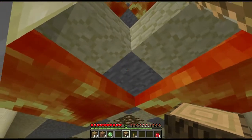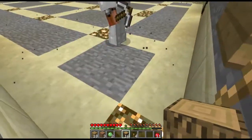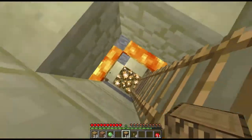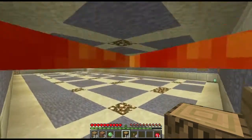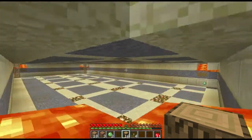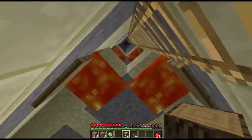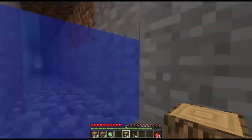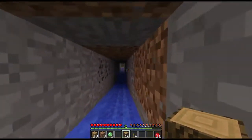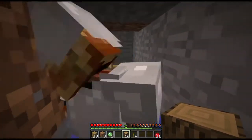Alrighty everybody, the lava blades are completely finished. As you can see, if I look up here, there's a load of them on all the levels. I'm just going to go from the very bottom all the way to the top and show you guys what we did so far. All this downstairs stuff is completely finished, we're not really going to work on it anymore. All we're going to be doing is working on the top, which is going to be the fun part.